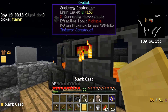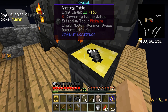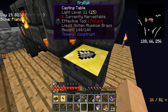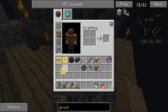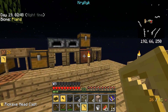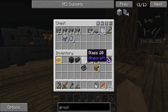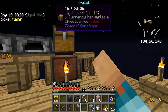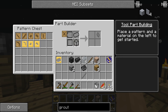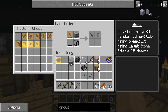We'll get our first ingot cast. Interesting — it used up the iron. I guess because it was flint. Anyway, we'll use them up and get these casts done. We also need the tool rod, binding, and so on, so a little bit of stone should handle that. Tool rod in stone, binding in stone.